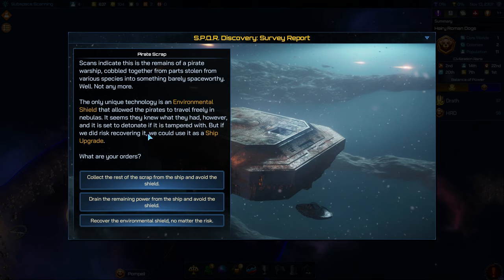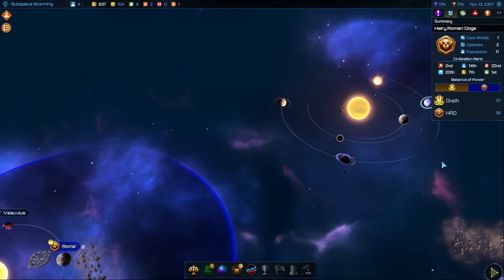This is from that survey that the Discovery did — a pirate scrap. Scans indicate this is the remains of a pirate warship cobbled together from parts stolen from various species into something barely space worthy. The only unique technology is the environmental shield that allowed the pirates to travel freely in the nebulas. It's set to detonate if tampered with, but if we risk recovering it we could use it as a ship upgrade. So we can collect the rest of the scrap for plus two Durantium, or drain the remaining power for plus one Promethean, or we can try to recover it — a 51% chance of success. Let's not risk it for a 50-50 chance. Let's just take the Promethean since we don't have access to it yet.